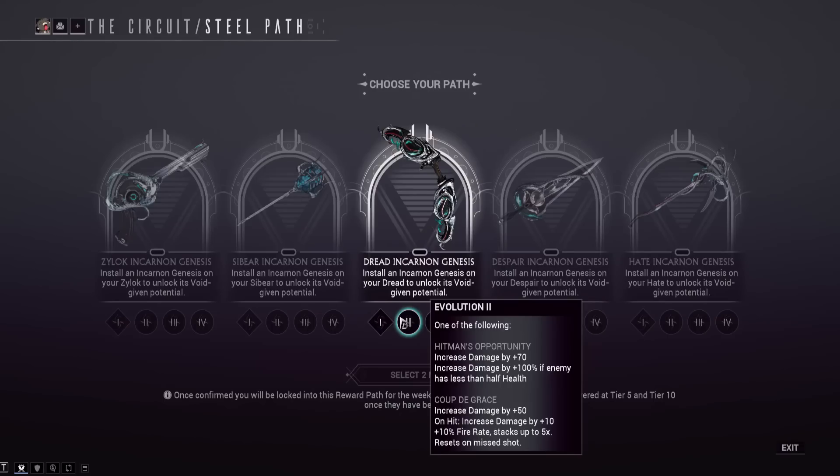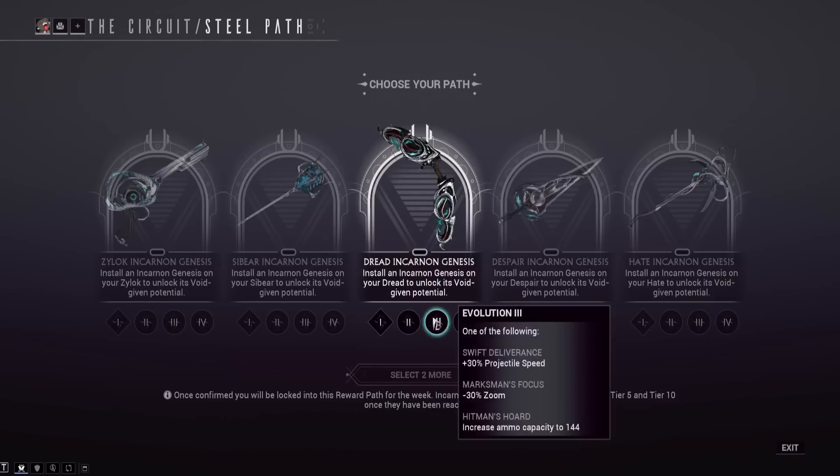The other Dread tier-one option increases base damage by plus 50 — lower than Hitman's Opportunity — but on hit increases damage by plus 10 and fire rate by plus 10, stacking up to five times, resetting on a missed shot. That works with multishot, so in about one or two shots you'll have the full stack — effectively an extra 100 damage equivalent and plus 50 fire rate. The Dread has slow fire rate, so that's appealing. For tier three utility: projectile speed, minus zoom, or increased ammo capacity.